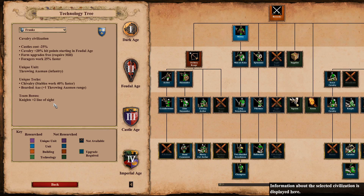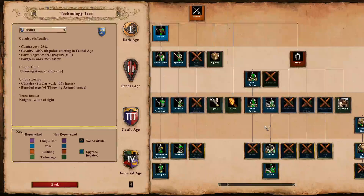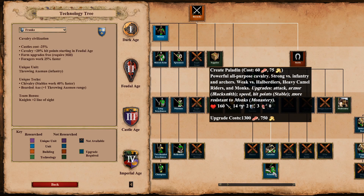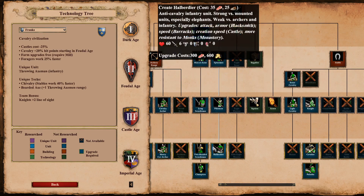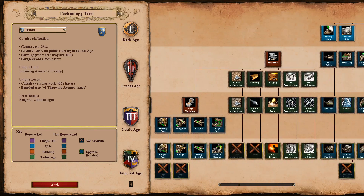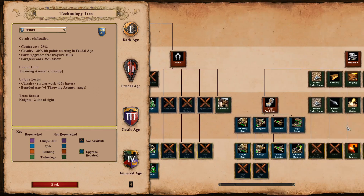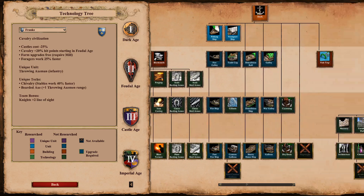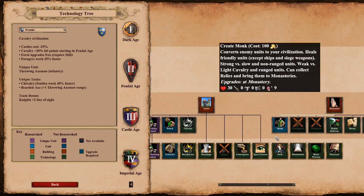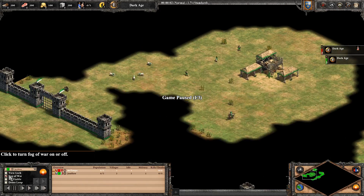With the Franks, paladins is probably the way to go. They get great paladins and scouts. They also get fully upgraded champions. They do get hand cannoneers but no siege engineers. Monks are not the way to go with them. Let's discuss what the way to go is with them on arena — this time we'll be playing versus a dude called Mr. Tempo, Franks versus Britons.